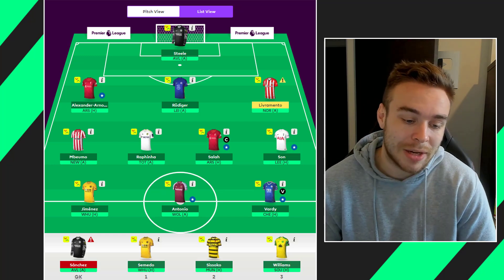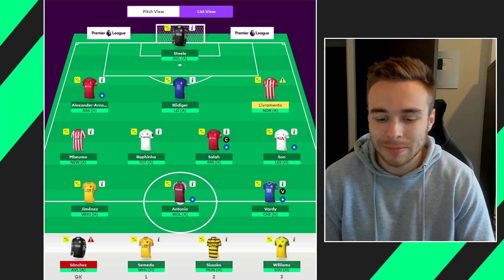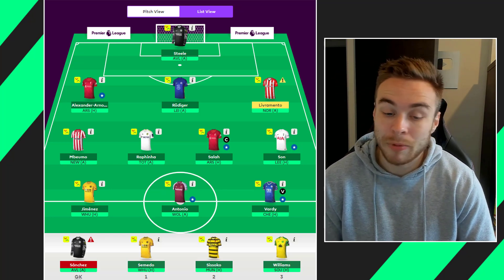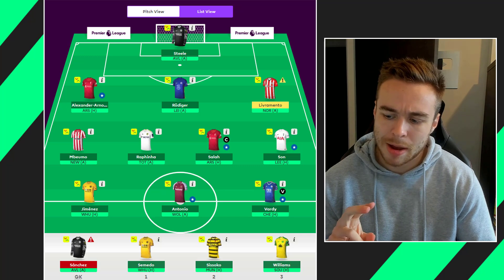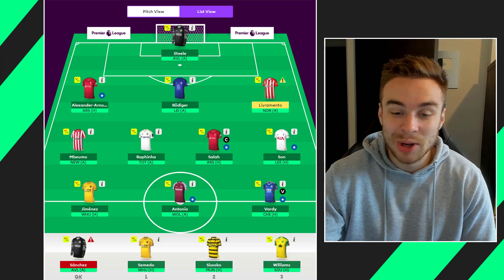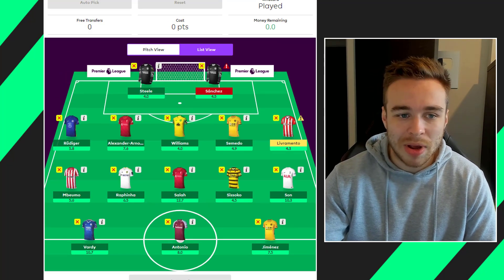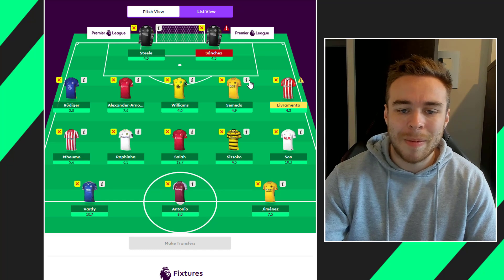On the bench I've got Sanchez, who is flagged until the 27th of November, and I've got Semedo, Sissoko, and Williams. That's my team going into game week 12. I'm probably not going to make any more changes because I've already used my transfer — I just have to pray there's no injuries. There have already been quite a few: Mount's pulled out, Shoures pulled out, Pogba's pulled out with injury, and Livramento's injured. Luckily only one player I own is currently injured.